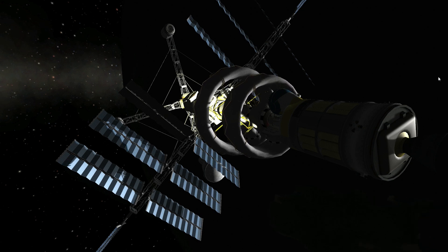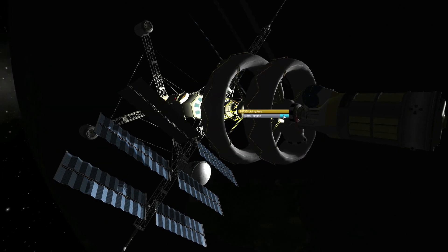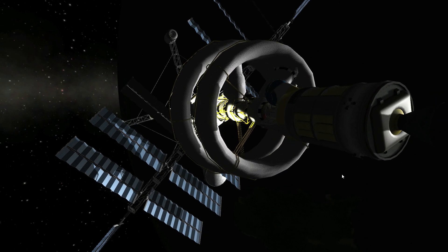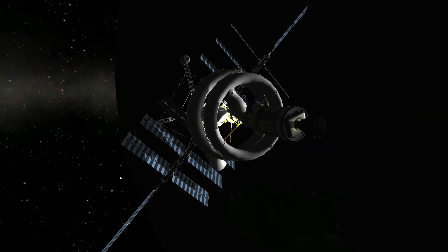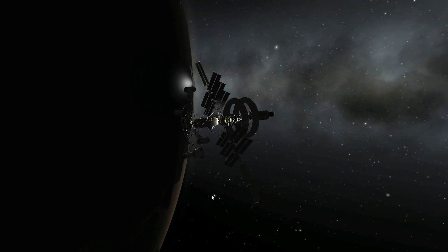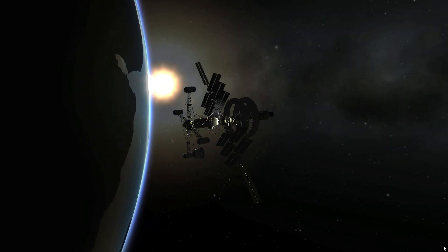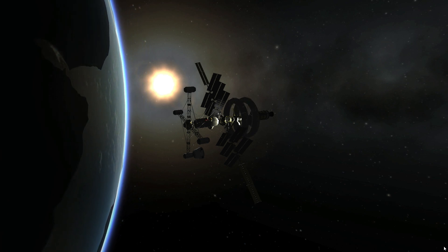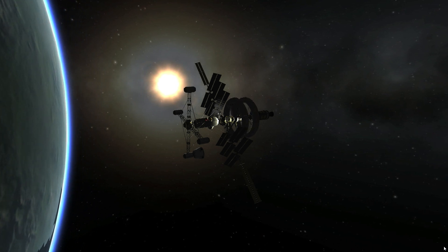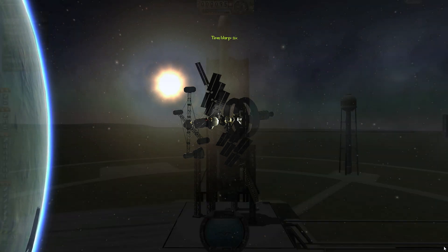Off camera — you will see this in the next episode — I did a little bit of rearranging on the station, just because I didn't like how it looked at the time. I moved the tug and straightened up the docking ports, and did some changes to the solar panels, but nothing big or interesting to watch. This is a perfect view of our station flying close to the sun, seeing a sunrise.